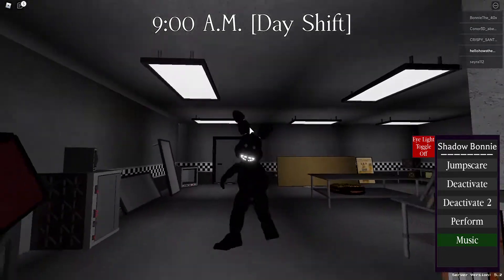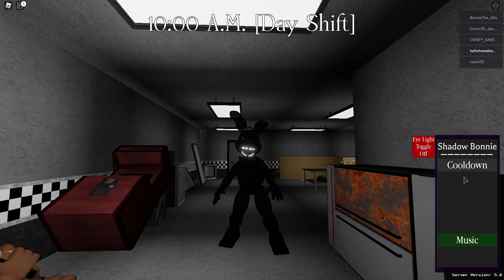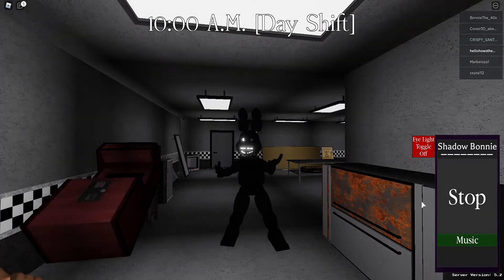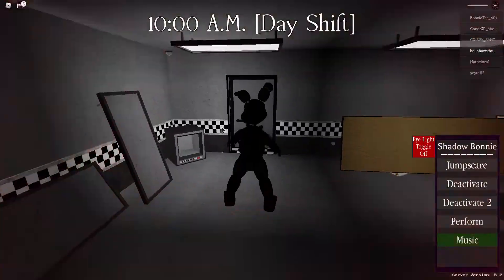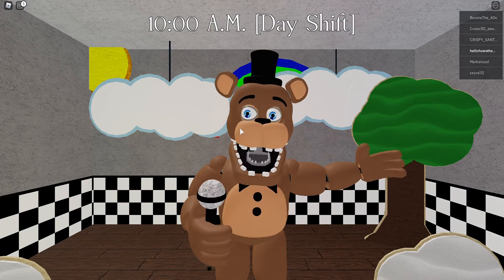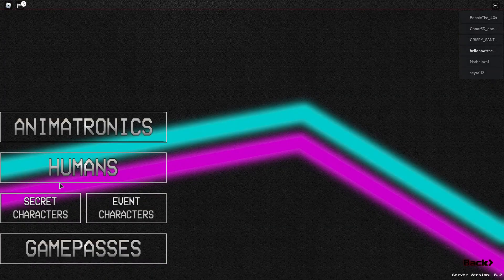This is what Shadow Bonnie does. Let's do the jump scare — looks cool. Let's do a deactivate to see what it performs. We're gonna try to get the one that's probably one of the hardest ones you guys don't know how to get, and I'm gonna be showing you guys in this video today.